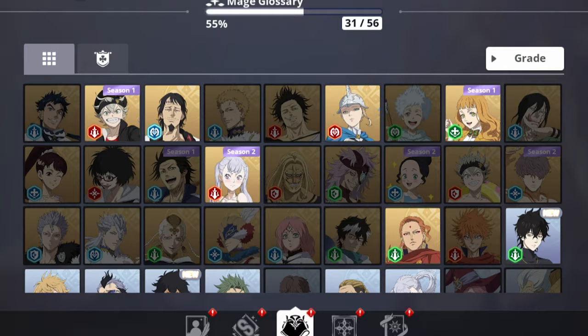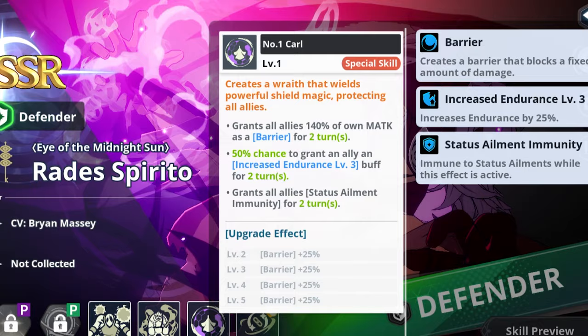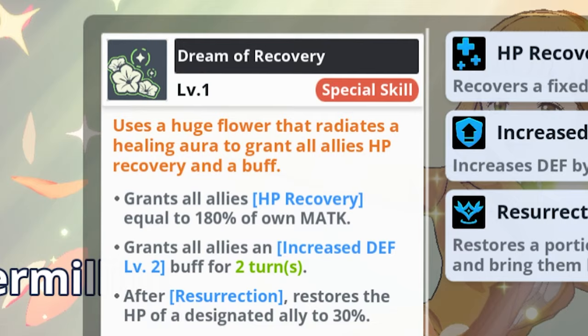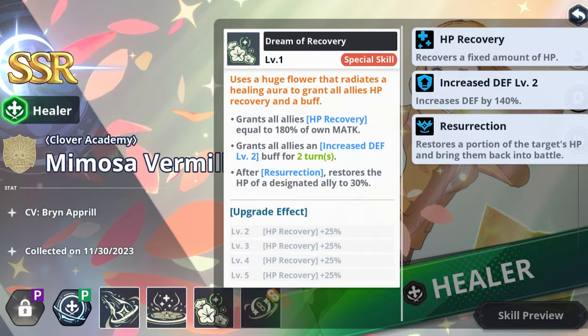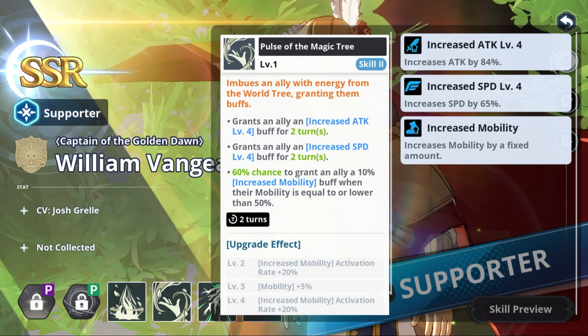For team compositions, Noel Silver is a fantastic pairing as an outstanding DPS character. Rades is great especially against other Juliuses, since the status ailment immunity from his Carl Special Skill helps survivability. Mimosa Vermilion can be run if you want to be extra oppressive — she can resurrect Julius a second time on top of his self-revive. William Vengeance is also excellent, as his passive gives a massive speed increase which translates directly into bonus damage for Julius.